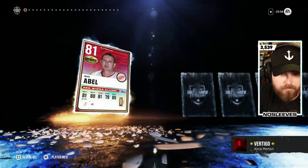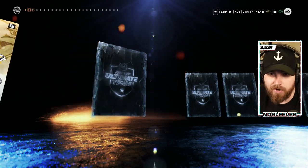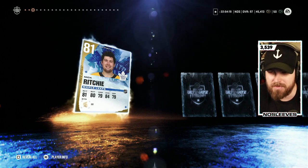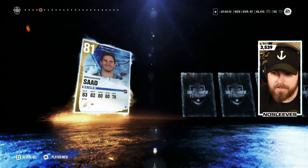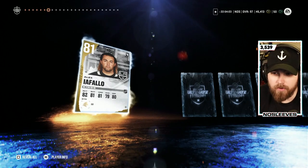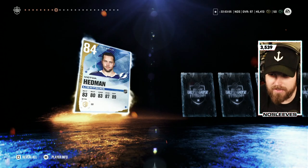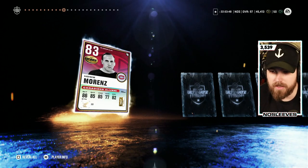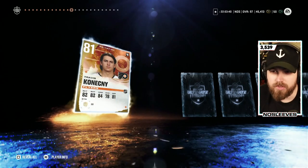There goes 125,000 coins — I wouldn't recommend anyone do that. Let's see if we can pull anything of value. We're starting with an 81 Matt Duchene — base cards only. Nick Richie, 84 Drew Doughty — awful. No purples yet. Brendan Gallagher, not even a playoff card. Alex Iafallo, 81 overall. Joel Farabee — we need at least a 90-plus card to try and make back some coins. Here's Josh Bailey, Howie Morenz — the goat from NHL 20, 19, and 21. Oscar Lindblom — literally nothing.